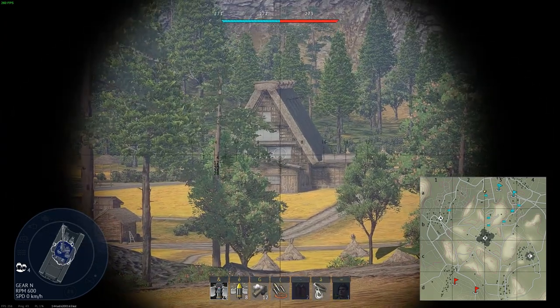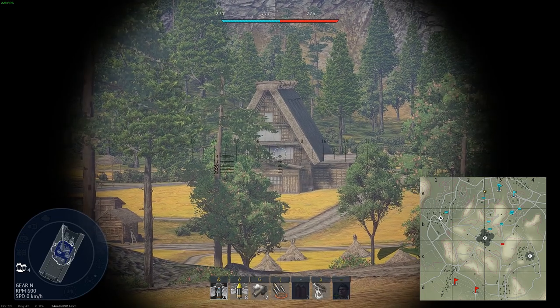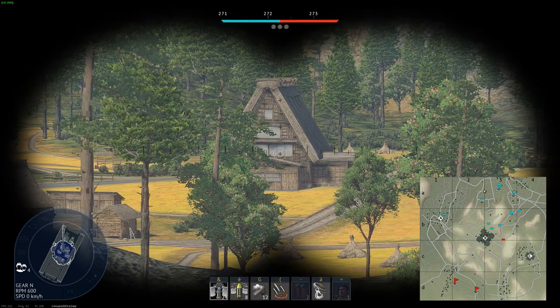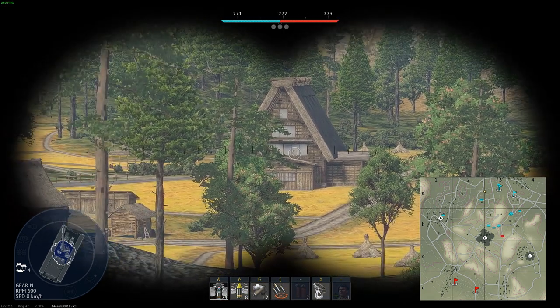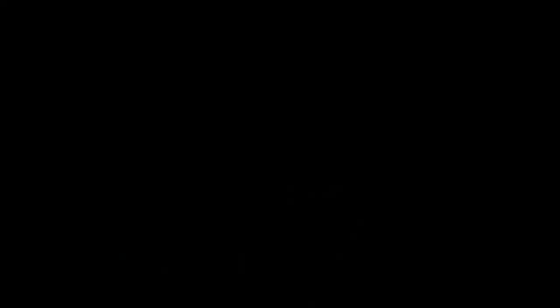Let's compare both views. If I aim at this building, I can see my target, but my field of view is restricted by the black circle around my crosshair, which can make me tunnel vision — which is very bad. But on the other hand, if I use my binoculars, I have a much wider field of view and I can scan a wider area without having to move my mouse. Binoculars 1, scope 0.